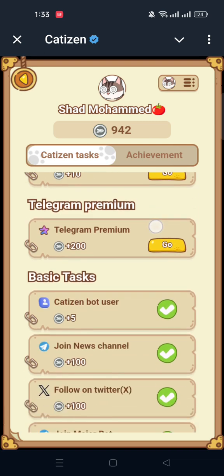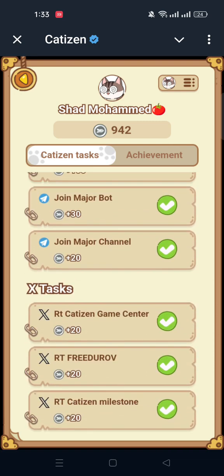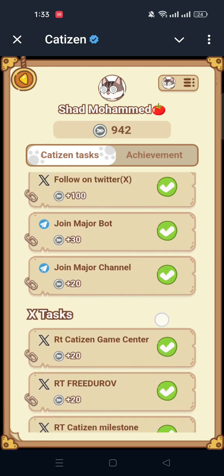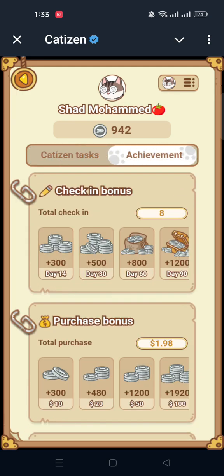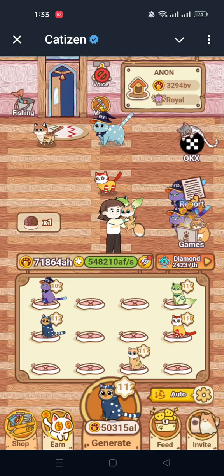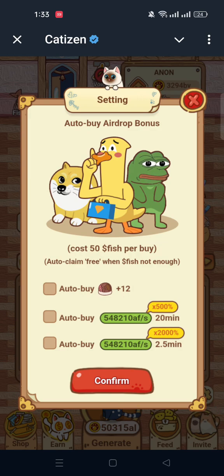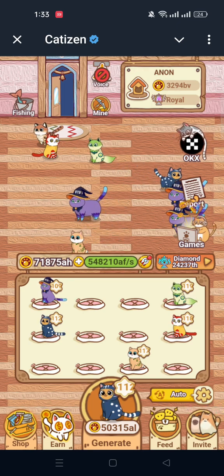There are also other options from TON transactions — those are paid versions. You can also complete the rest of the tasks to get some fish, and you'll receive a bonus when you complete tasks. You should also set up a bot, which costs 3,900 fish. It's very important to complete your bot setup for your airdrop.